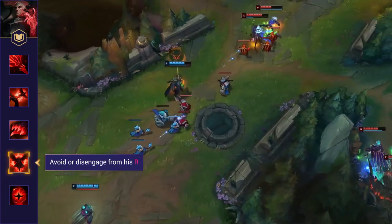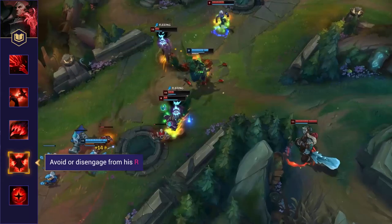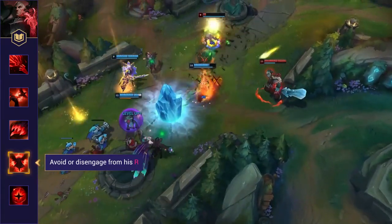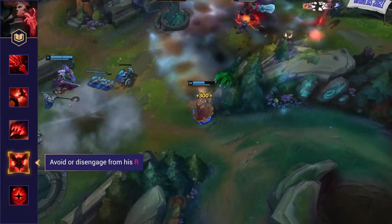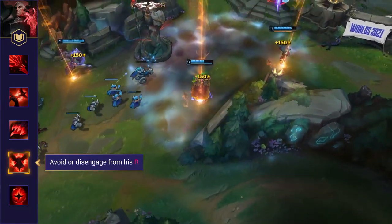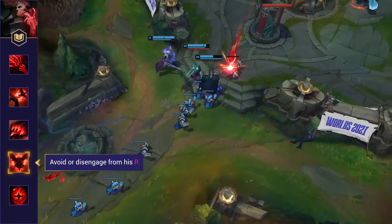Avoid or disengage from his ultimate. Swain's ultimate lasts for 12 seconds. During this time he'll deal constant AoE damage, but is also able to build up a big burst pop if he's dealt enough constant damage with it. Disengaging completely and allowing it to timeout is the best solution, but it's vitally important you avoid the final pop as it can easily chunk you or finish you off.